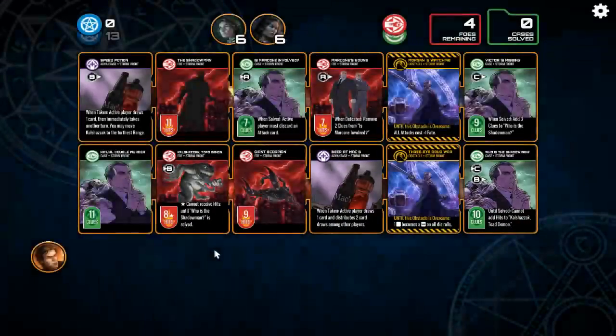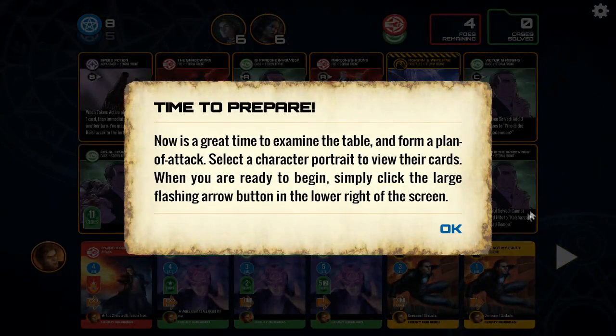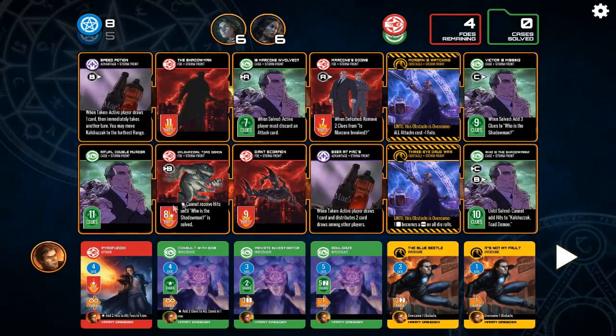No advantage or objective cards are allowed at range 6. So with Harry, we've got Pyrofuego and a lot of Investigate, so that's good. We've got the Blue Beetle — oh, his car! Outstanding. Without an actual picture of the Blue Beetle. Overcome one obstacle. Looks good.